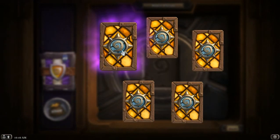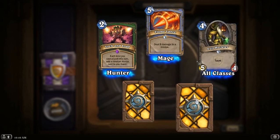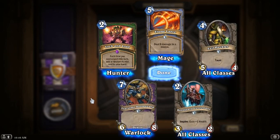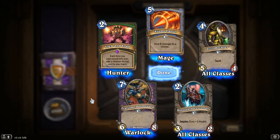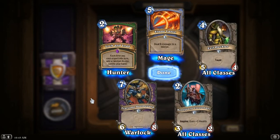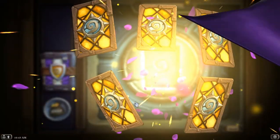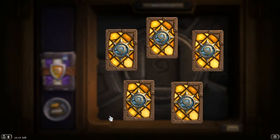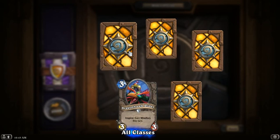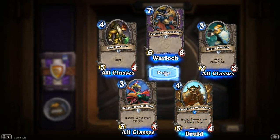Another Gadgetzan, another Tuskar, another Fist of Jaraxxus, another Flamelance. Lock and Load number 2. Flamelance a couple, Evil Heckler, Boneguard Lieutenant. And here is your demon for Warlocks that doesn't have a negative to it — it can't be Big Game Hunted, and it's a demon with a nice stat line. It isn't going to discard your cards, destroy your mana crystals, or hit you in the face. It's a nice sturdy minion to play on turn 7. Because it can't be Big Game Hunted. Another Dragonhawk Rider, another Heckler, another Doomguard, another Silent Knight, and another Savage Combatant.